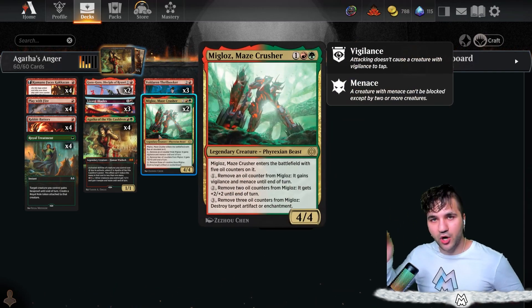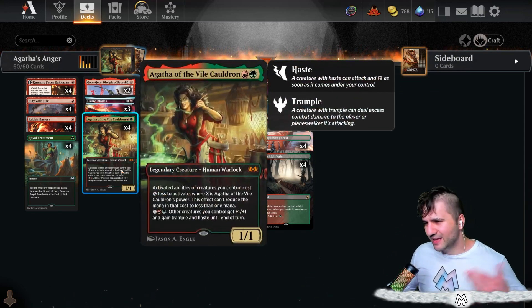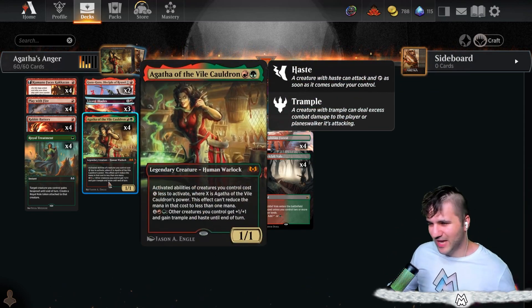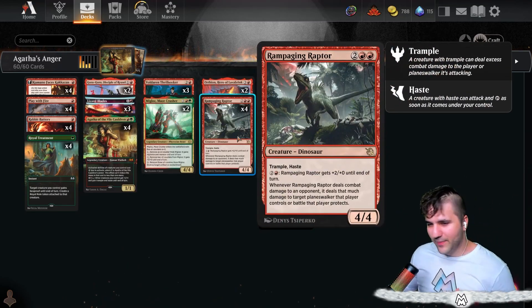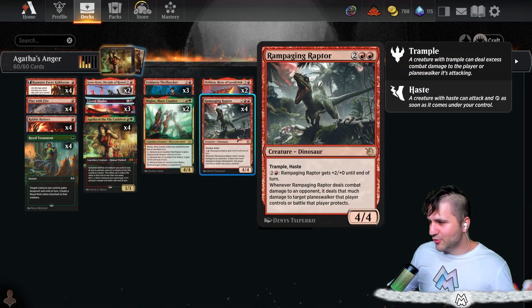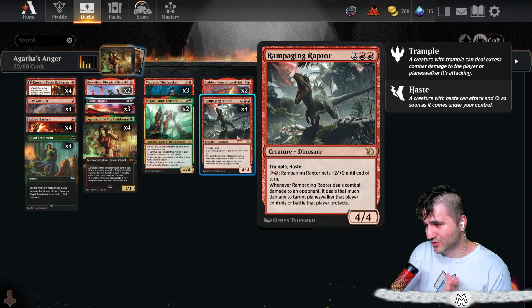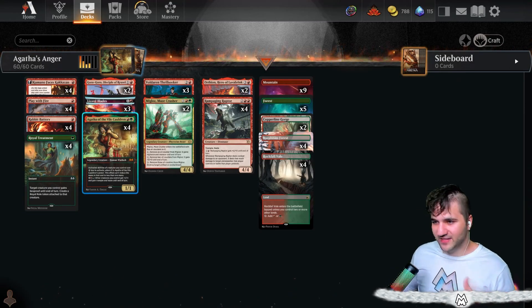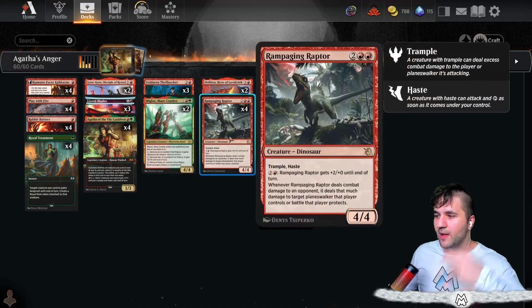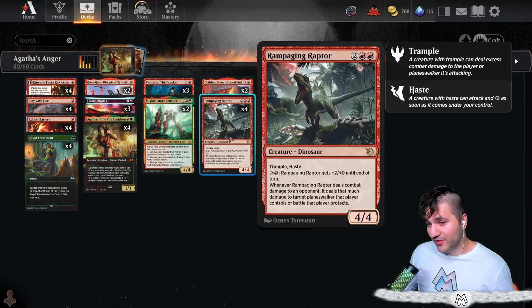All of these activated abilities are going to be cheaper because of Agatha of the Vile Cauldron. She usually just dies when she first comes out, but that's why we have Royal Treatment — hopefully we can give Agatha the Royal Treatment. The Rampaging Raptor makes no risk return. It does get walled off by Sheoldred, which is terrible, but if you have this out with Agatha at power two with a Kamada Faces Kakazan plus one counter on Agatha, for one measly red you can just pump it up plus two, plus zero — and that's pretty good.